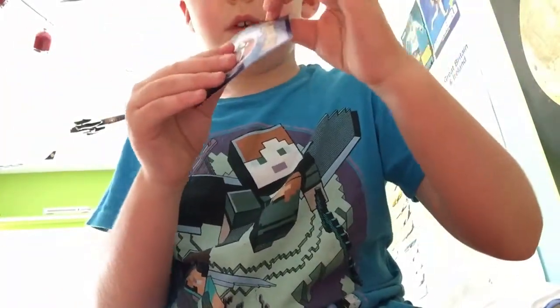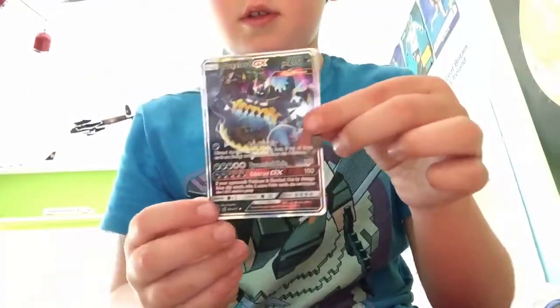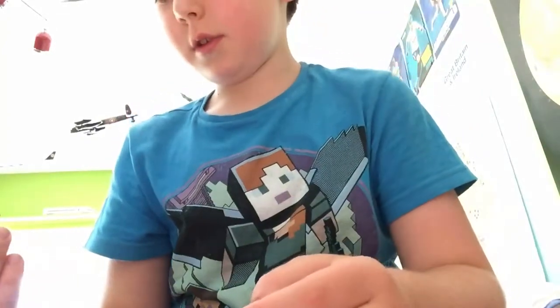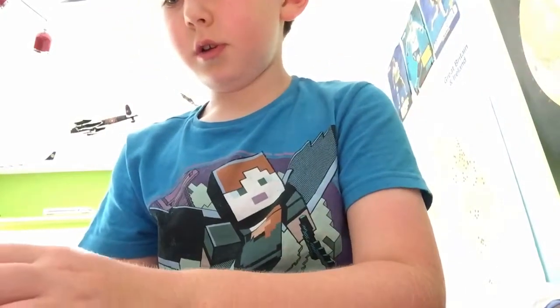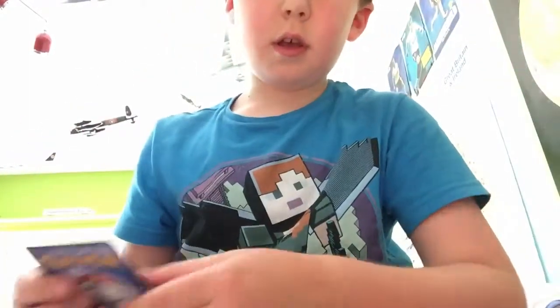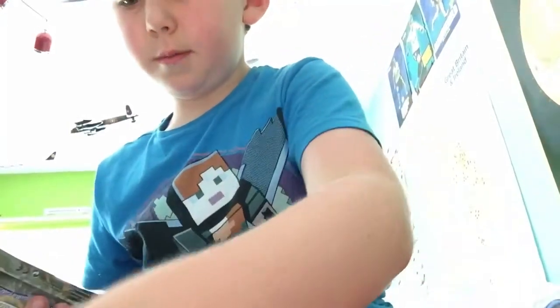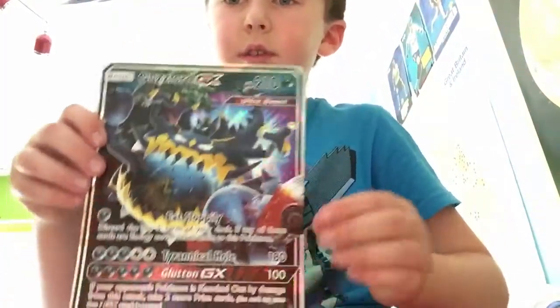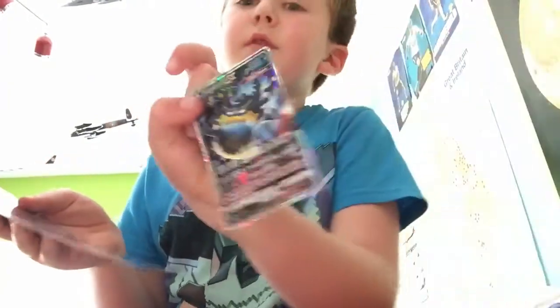There is the Guzzlord — oh, that's lovely artwork! It has 180 damage on Tyrannical Hall and Guzzlord GX, 100 damage, so that's an amazing card. There's the code card, and there is the oversized card — basically just a blown-up version of that one.